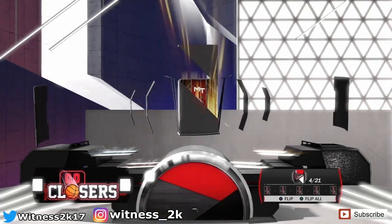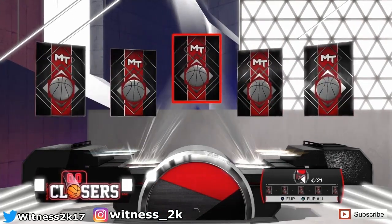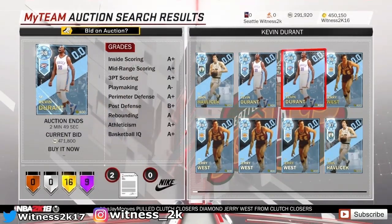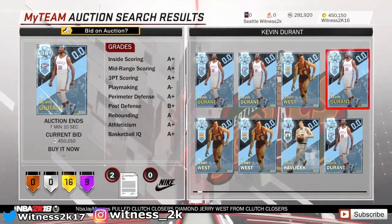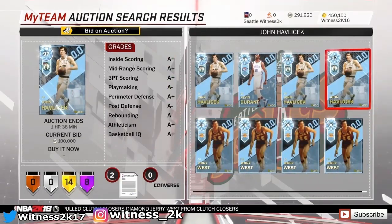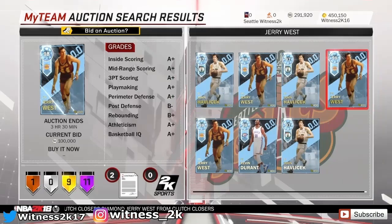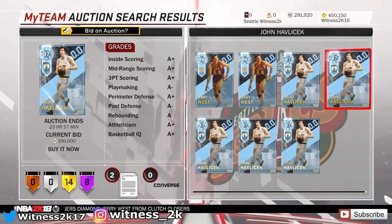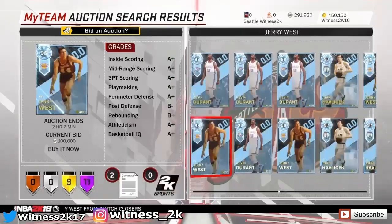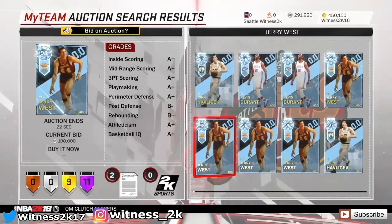Welcome back guys, it's Witness 2K back for the second upload of the day. We've done the KD gameplay, now we're going to rip some of these new Clutch Closer packs. There's a diamond KD, Jerry West, and a John Havlicek, so we're going to rip them. Hopefully the only card worth pulling is KD.